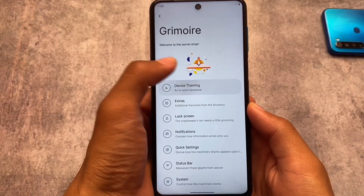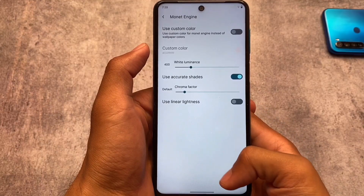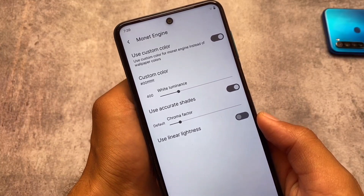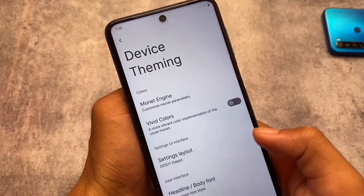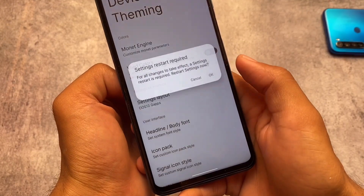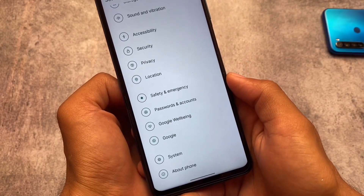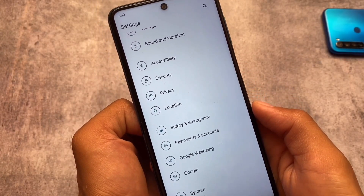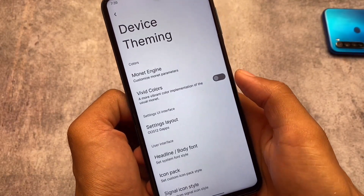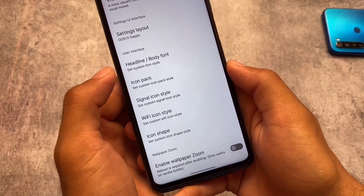Coming to the customization section, there's a section called Grimoire which is the main customization hub. Device theming includes custom on-device theming, so if you want to use custom theming beyond wallpaper-based options, you can — it's working perfectly fine. There's also a settings layout option, which was also included in Cherish OS, where you can customize the settings layout if you want. We also have font customizations, icon pack, signal icons, and a lot more.